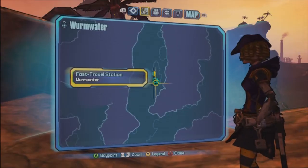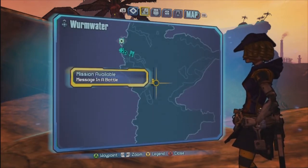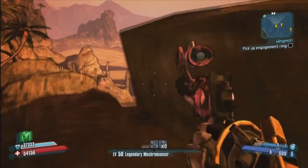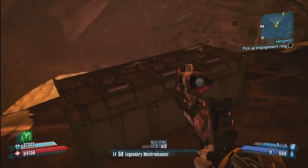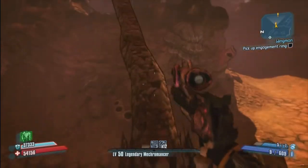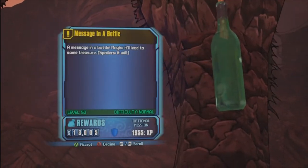Alright guys, the next one is in Wormwater. This is the fast travel station, you guys want to run north and go left, right over here by the entrance from Oasis. You guys are going to see this nice little ledge rock kind of thing, you're going to jump on it and you're going to see the bottle right there hanging off the tree. There's a nice chest next to it. As long as your parkour skills are amazing, like mine, you guys can obviously climb this tree — you're going to want to grab it. This one you're getting an awesome shield.